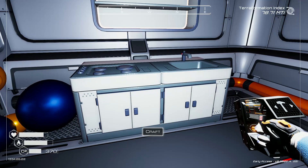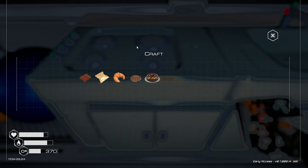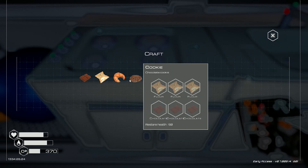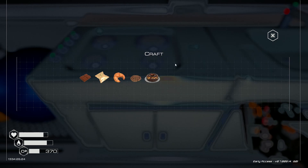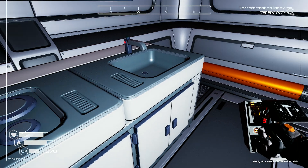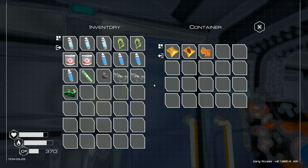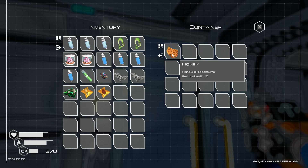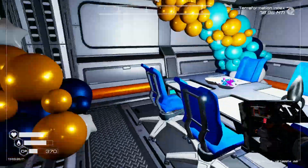Okay. We can make some cakes and some croissants — look at that! What's in here then? Wheat seeds, cocoa seeds, and honey.